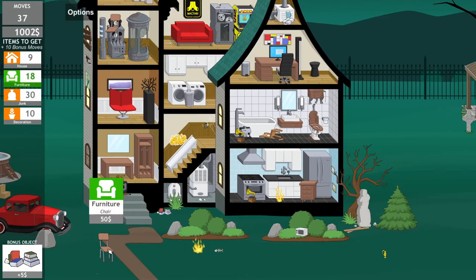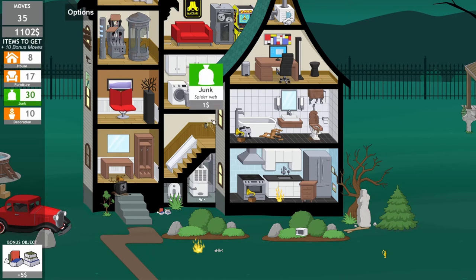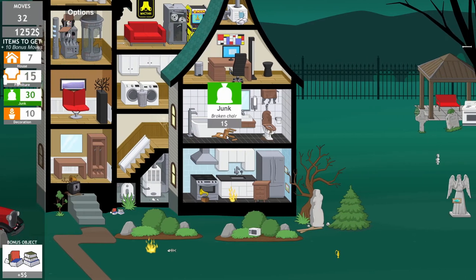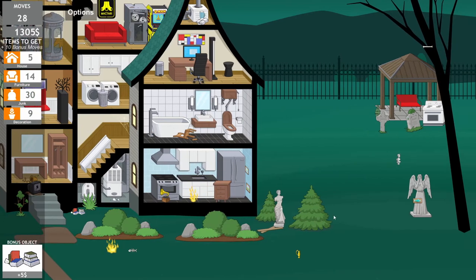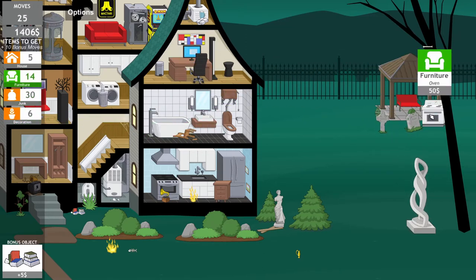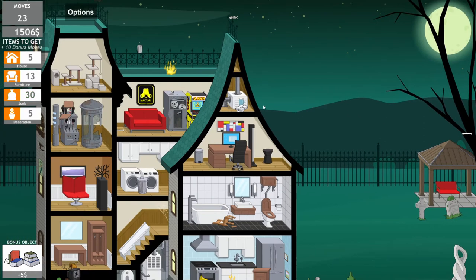Okay, we're coming along. I think we're understanding more what we're supposed to do. A spider web is junk apparently. We don't want to get rid of the junk just yet — I feel like we still need it. Okay, we're getting there. Those are just junk — that's furniture. I'm doing good, we need a few more items. That furniture is just junk.